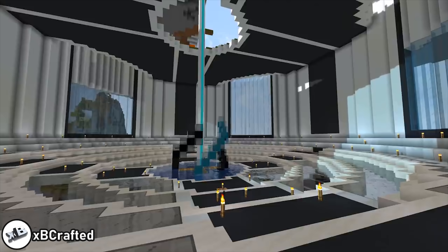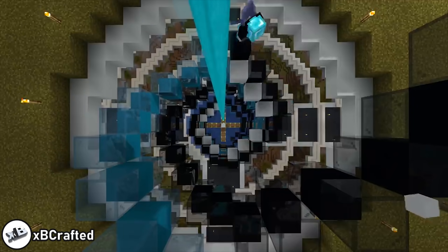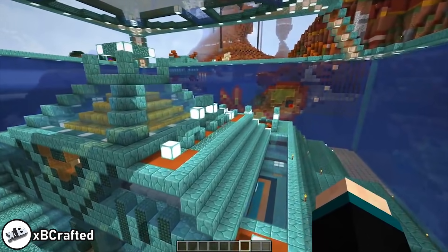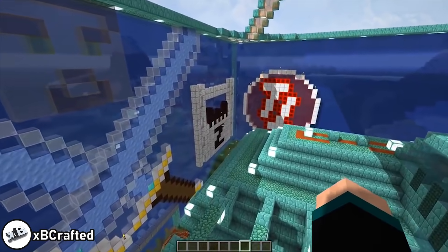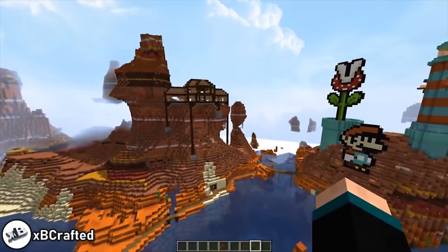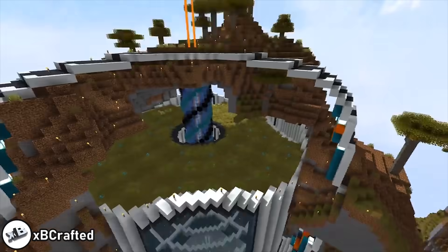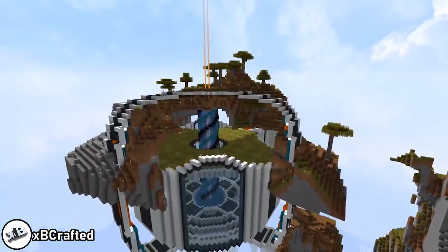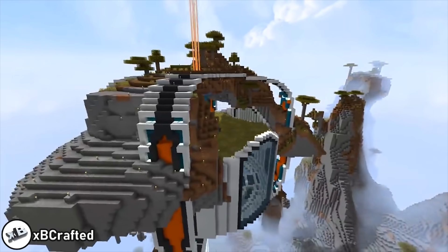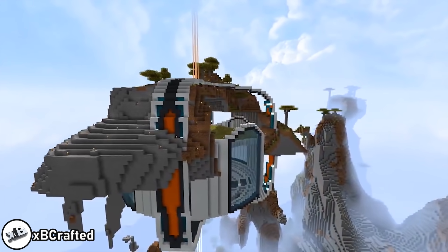XBCrafted gives us some nostalgic prismarine vibes as he explains the DNA of his base — and we don't just mean the double helix centrepiece in the middle. The colour scheme of his new floating island grabber takes a lot of inspiration from his classic Season 3 base, which was one of the first converted ocean monuments in the server's history. XB also points out a Guardian supply shop in the Season 3 world download that Impulse has paid homage to in this season's shopping district. The floating island is not going anywhere — trust.